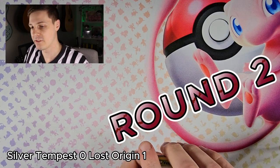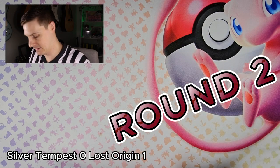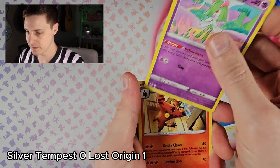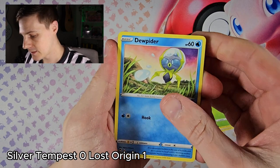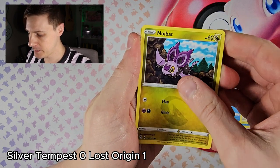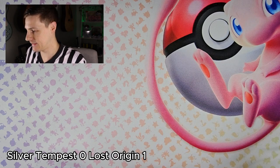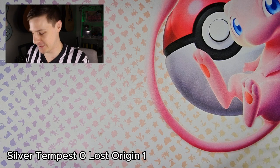Let me know what your favorite set is between Lost Origin and Silver Tempest, and what your favorite card from each set. Now into round two — Silver Tempest pack. We've got water energy, Gym Trainer, Eelektrik, Turtwig, Venonat, Dudunsparce, Spinarak, Spinarak, Zubat, and a Link reverse into a Delphox non-hollow rare. Might be another tough outing for Silver Tempest.